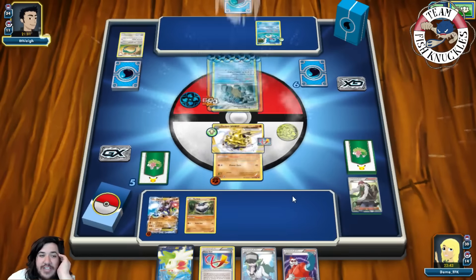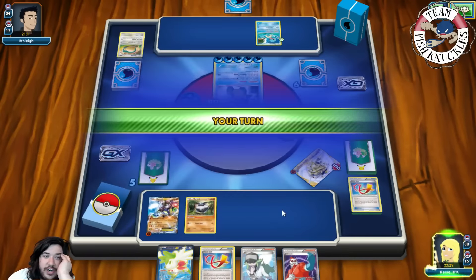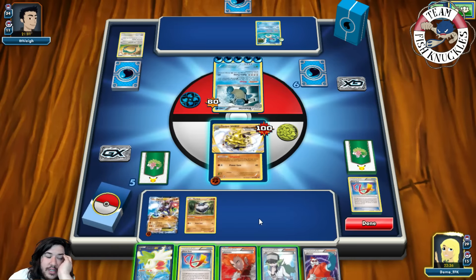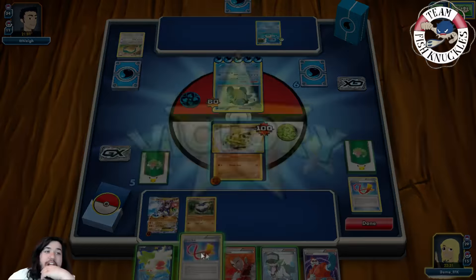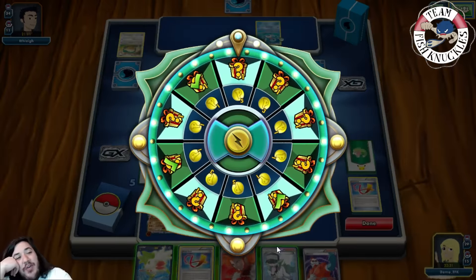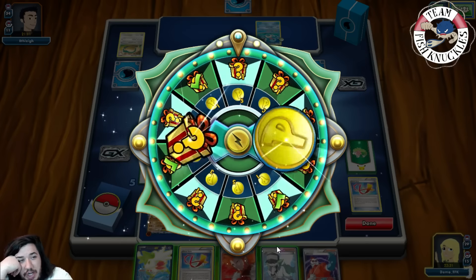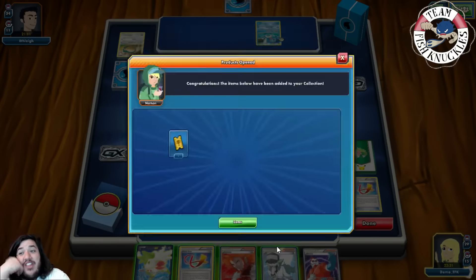Our opponent draws and goes for 110, knocking off our Focus Sash. On our turn we get a Lysander and find a Focus Sash. We put the Focus Sash back and there it is — a victory! Our opponent concedes. Focus Sash did save us at the crucial moment. That's the Zygarde Carbink deck in action. The first game was amazing showing off against the Eviolite Archaeops deck.